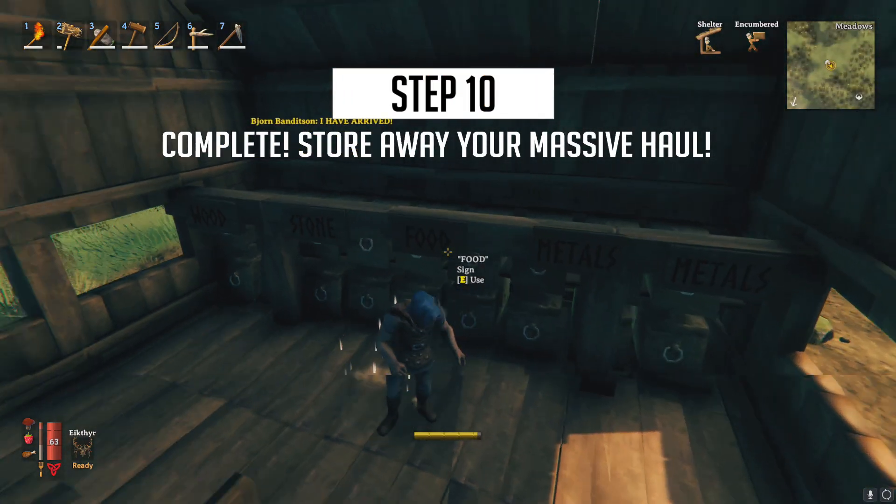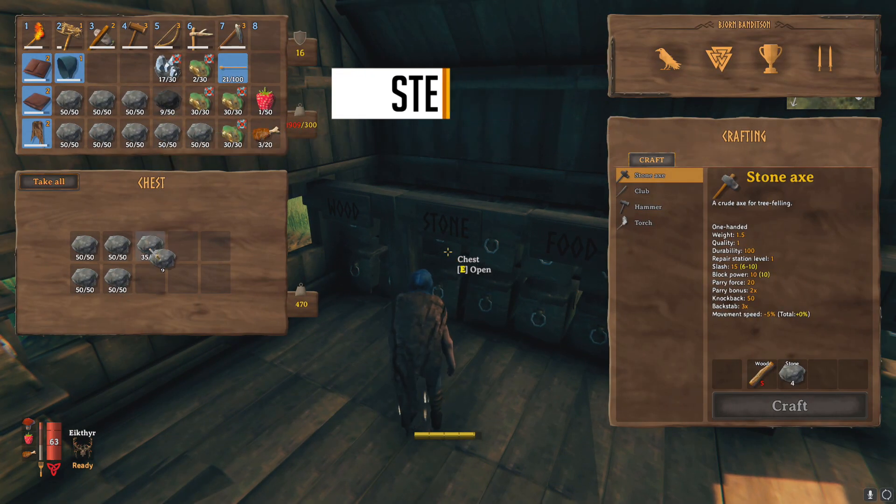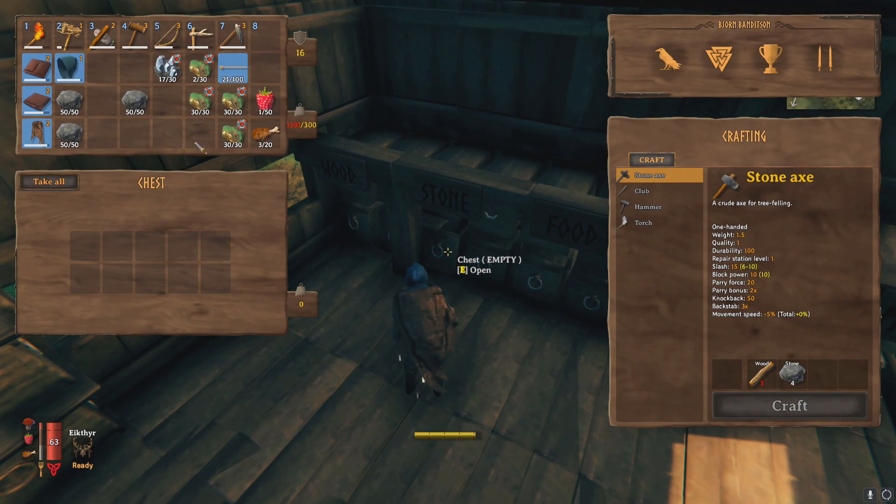Once you're back in your main world that's it. You can empty all of the resources you collected in one go back into your chest and you've done your whole mining trip in one journey instead of doing multiple back and forth trips with a lot of items.